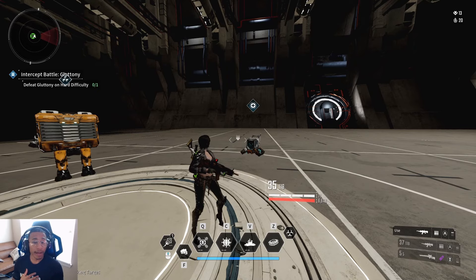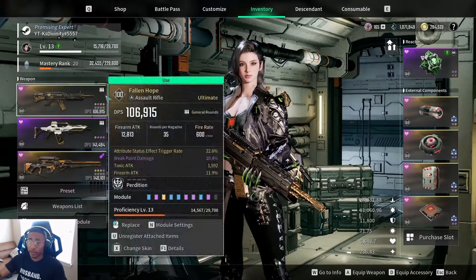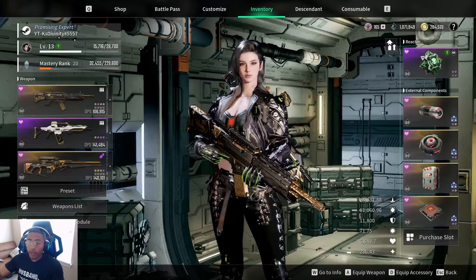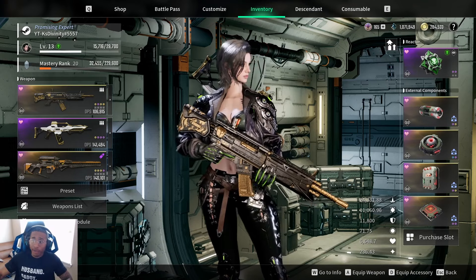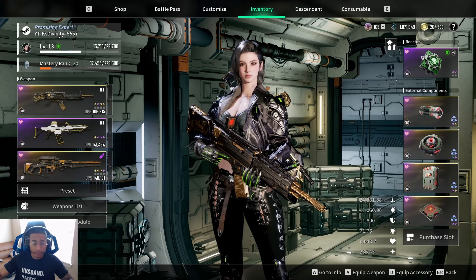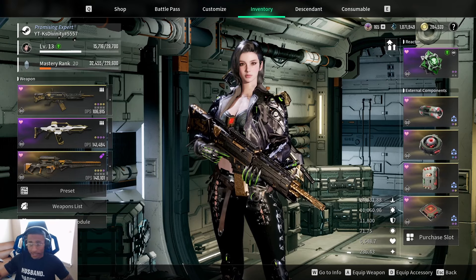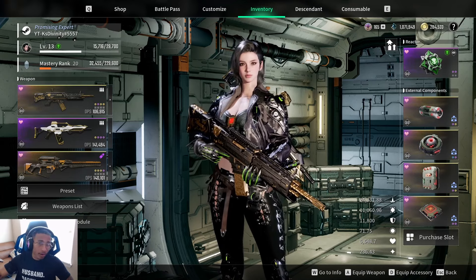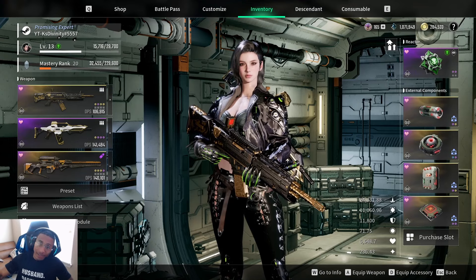Personally, I'd say don't be like me — I put an energy activator and six crystallization catalysts into this weapon just to showcase it for you guys. It's an okay weapon, just not that great. The Fallen Hope is a mid-tier weapon — you can definitely do better. For those who've already invested, I wish we could get refunds.